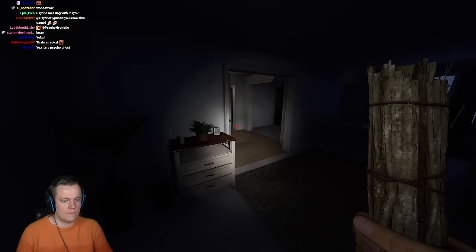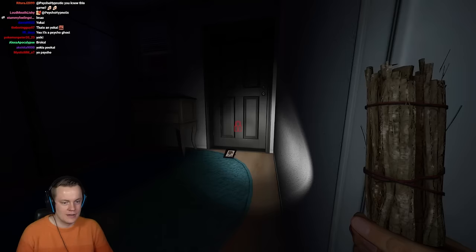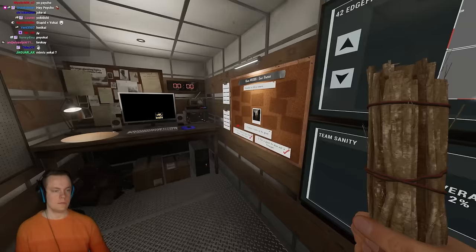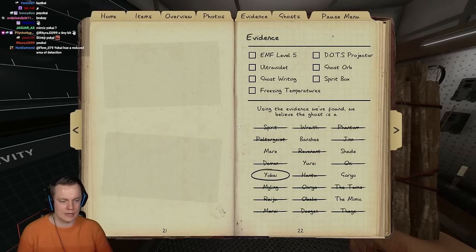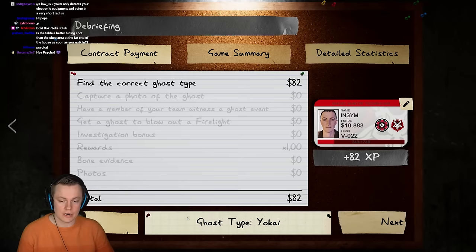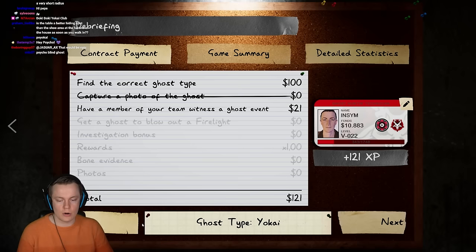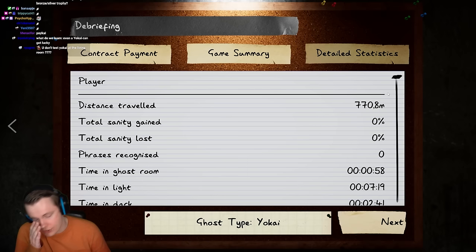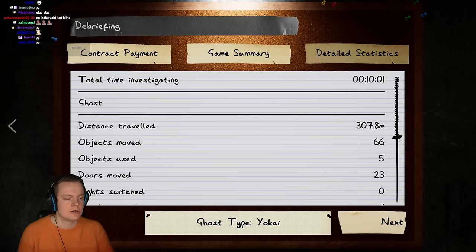I mean, I don't know how — you gotta just test Yokai over and over again, because sometimes you get screwed over by the way it works. At least we figured it out there. The Yokai didn't detect my flashlight at all, even when it was really close. And that also couldn't have been a Mimic there, unless I got insanely unlucky, because it was the same ghost two times in a row — which is almost impossible for a Mimic.